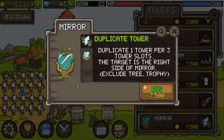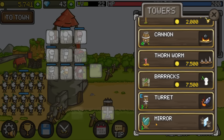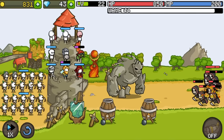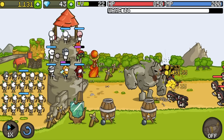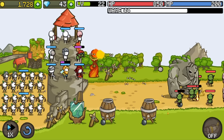That might have been a bad investment. So let's look into this mirror that's supposed to duplicate a tower. We buy that and move the mirror down here, then put the cannon right next to it. Put some money into leveling up the goblin — and hey, look, there's two cannons now! It's firing a lot sooner too because it's so much closer. That's perfect.